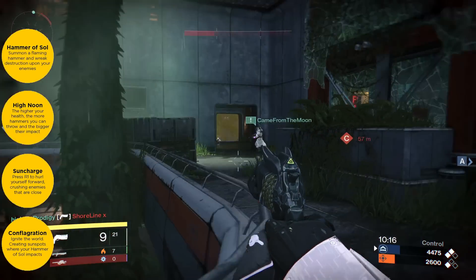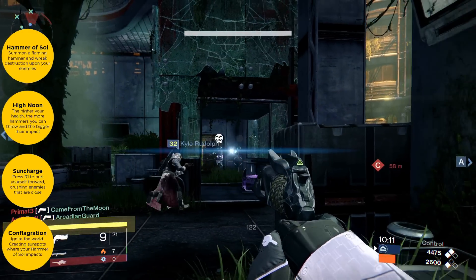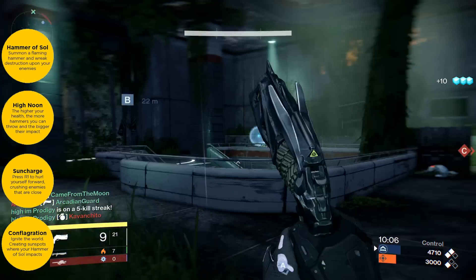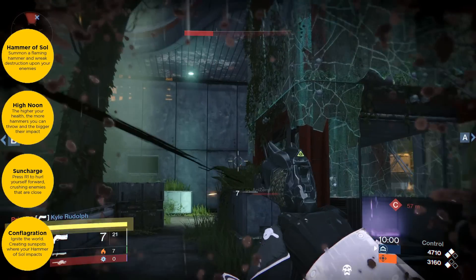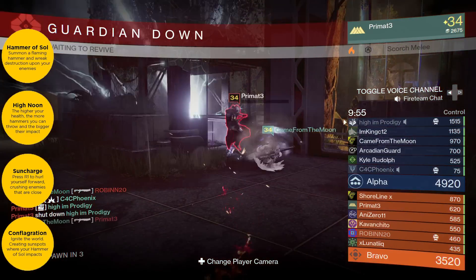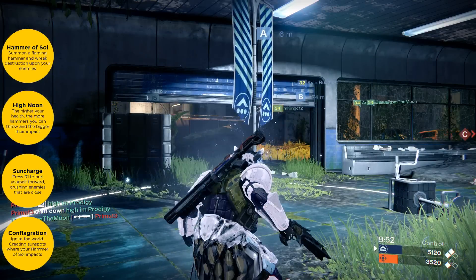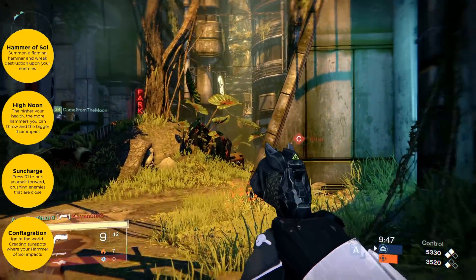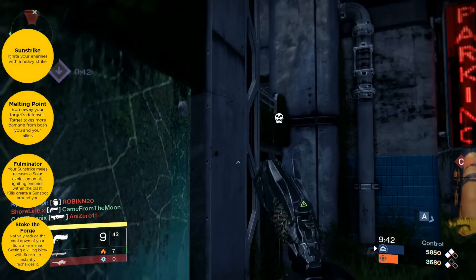Next perk we have is Sun Charge, and this is very similar to Shoulder Charge, but you don't really need to sprint — you just press your right bumper, your R1, and you'll do a flaming shoulder charge destroying anything in front of you. Next we have Conflagration: you ignite the world, creating sunspots wherever your Hammer of Sol impacts, leaving a big sunspot and supposedly igniting the world.